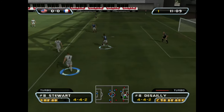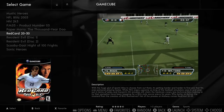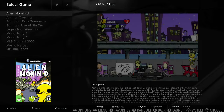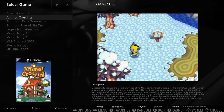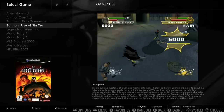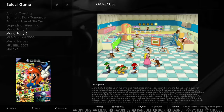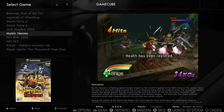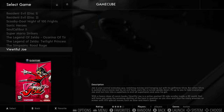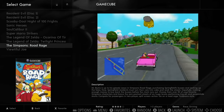Red Card quits out fine with Select, Start, and the Xbox button. Flicking through more GameCube games: Batman, wrestling, Mario Party, Mystic Heroes. There aren't many driving games apart from Simpsons Road Rage, which apparently runs really well according to the ArcadePunks write-up of this build.